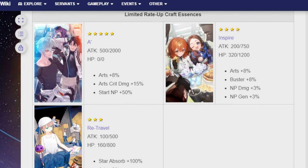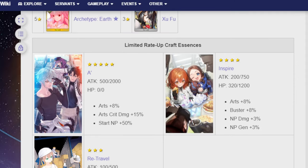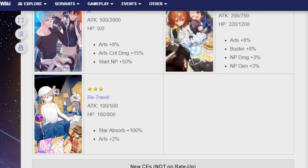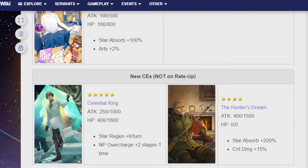For the CEs: A has Arts 8%, Arts and Crit Damage up 15%, on a starting NP of 50%. Inspire is Arts and Buster up 8%, NP Damage and NP Gen up 3%. And Retravel is Star Absorption up 100% and Arts plus 2%. These sure are craft essences. I do like A — if you're a new player, that's actually a pretty decent starting CE to have while you wait for better ones from Welfares. It has a starting NP of 50%, and 50% NP is not too bad, though it being 5-star means it's more of a nice bonus if you happen to summon it, not something you outright go for.